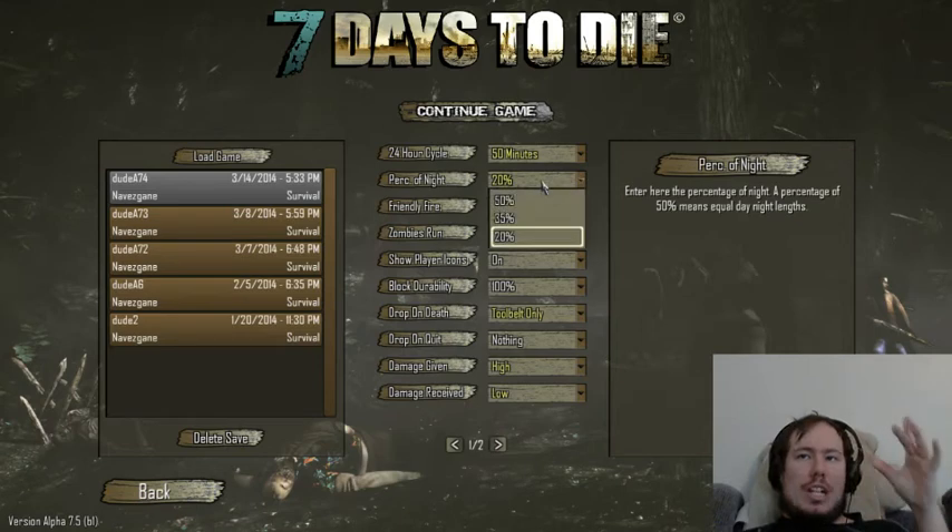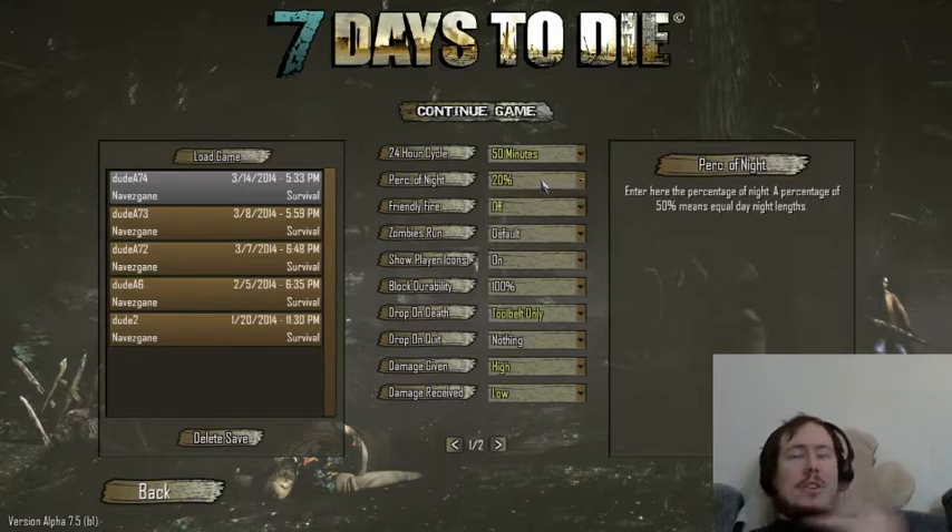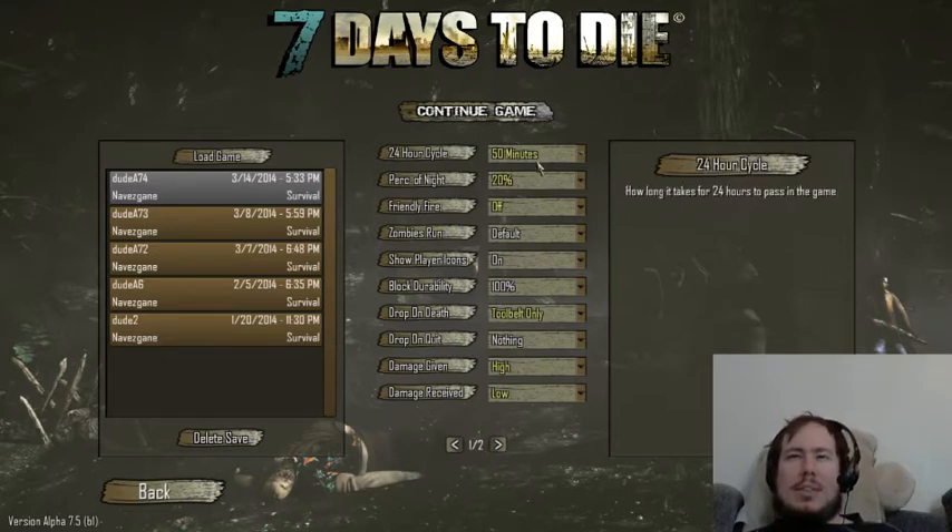What we do change now that we can — because it used to be 50-50 — now that we're allowed to with the latest patches, we change our night cycle to only 20%, because when it's night we generally don't go outside because of the zombies being dangerous. 20% means that 20% of the day is nighttime, so about maybe 15-20 minutes of each cycle is nighttime.